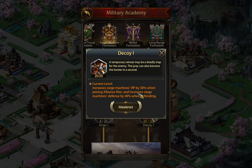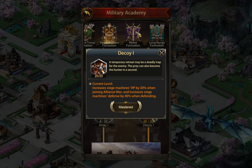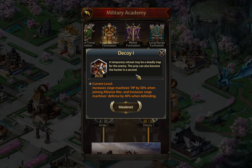Looking at the decoy research for siege, you get 30% total for increased siege machine HP when joining alliance war and 40% total defense when defending. That's just for siege. Comparing back to the two-troop-type research at half the level, it was giving you around the same buffs — a little bit less HP but more defense.